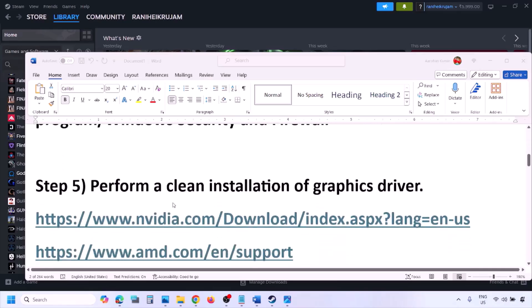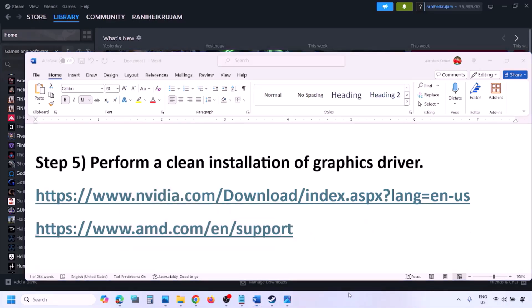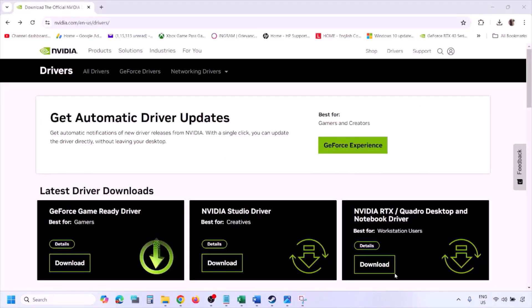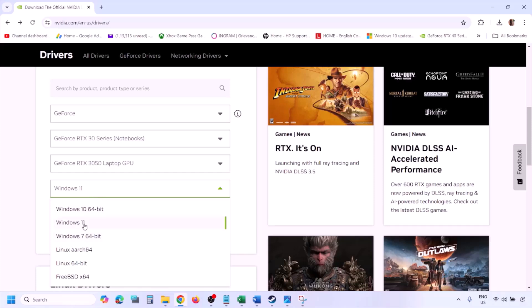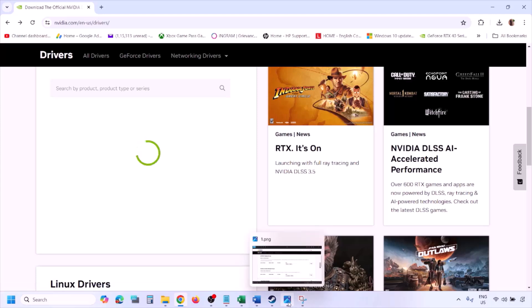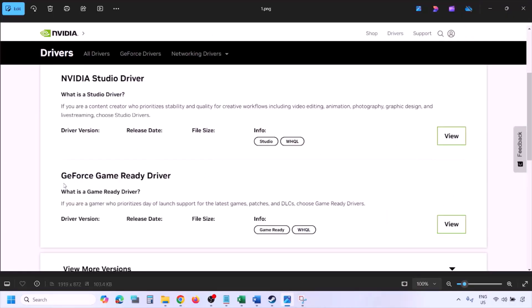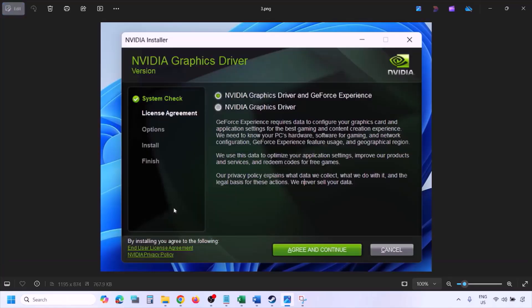The next step is to perform a clean installation of your graphics card driver. If you have an Nvidia card, go to the Nvidia website; if you have an AMD card, go to AMD's website. On the Nvidia website, select your graphics card and operating system, click Find, and you'll see the latest GeForce Game Ready Driver. Click View, then Download, and let the download complete.